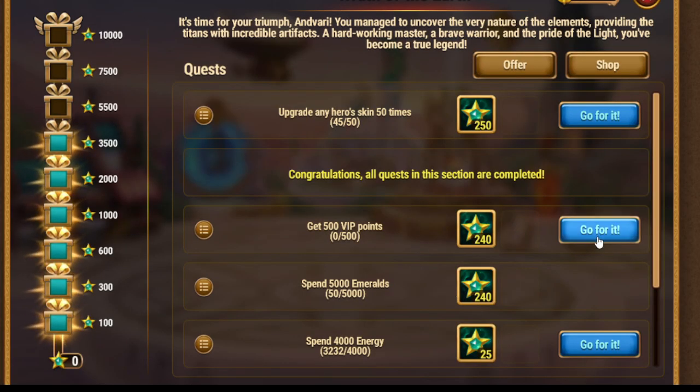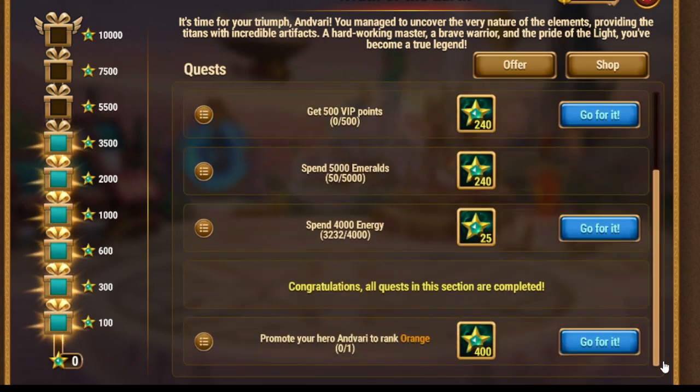Next quest: get VIP points. As you can see, I didn't get anything. Maybe Valkyrie's Favor today — that will bring me some points. For spending emeralds, I didn't spend them a lot.